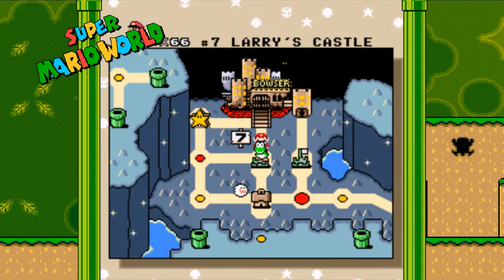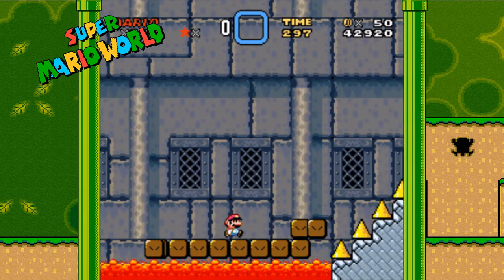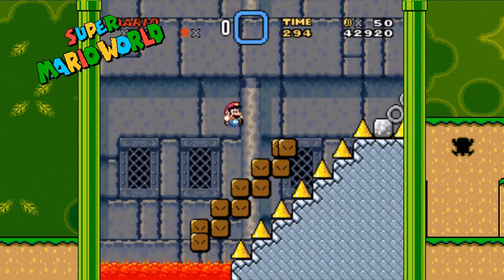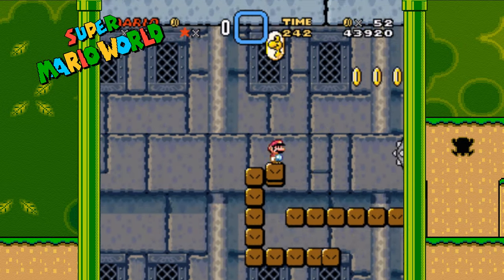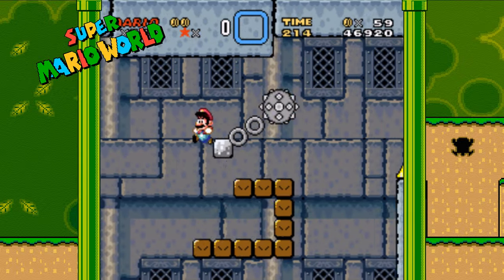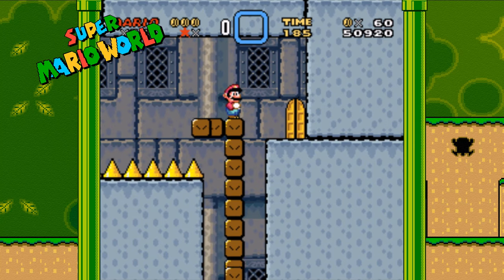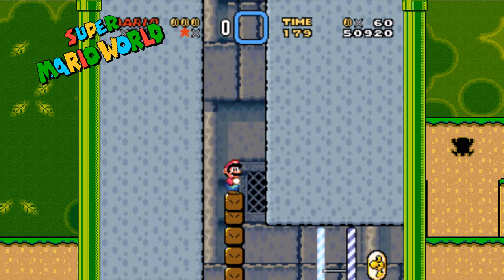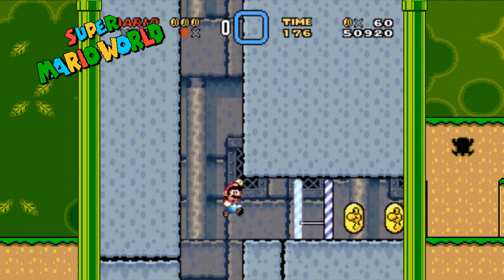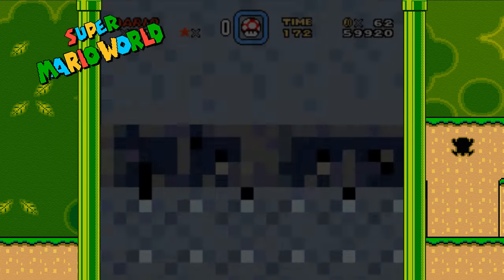And onto our final castle secret in Larry's Castle. I'm going to fast forward to where we need to be because this is one really long platform ride. Right here, instead of going in the door like most people would, if you go down this hole you can get a very much needed halfway point — that way you don't have to ride that long platform ride ever again.